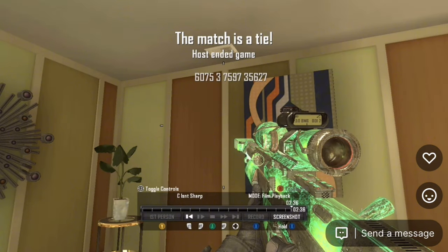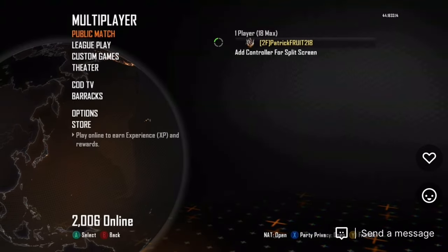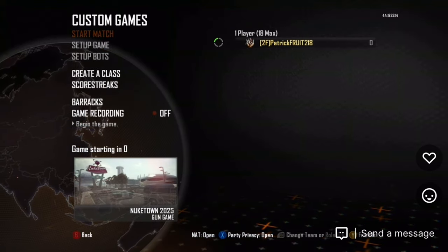After it ends and freezes and says it's done, go ahead and end the film, then go back and go to Custom Game and start a match. You actually have to do this part or the mod menu isn't gonna work in game.